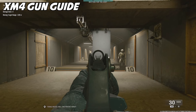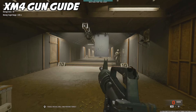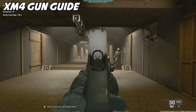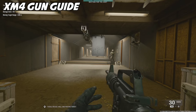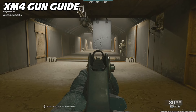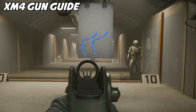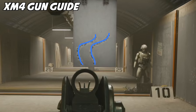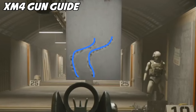Taking a look at the recoil of the XM4, we can see that it starts with moderate vertical recoil of 40.32 degrees per second, and then after 15 bullets, the heavy horizontal recoil starts to kick in, kicking to the right at 10.59 degrees per second. The XM4 is pretty easy to control early in the magazine, but with sustained fire, gets harder to control when it starts kicking to the right. Overall, pretty easy to control, and with a few recoil attachments, it becomes even easier.